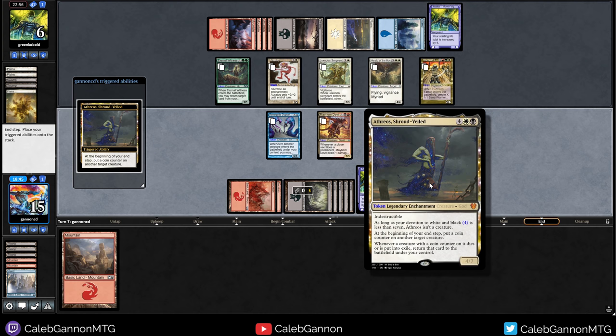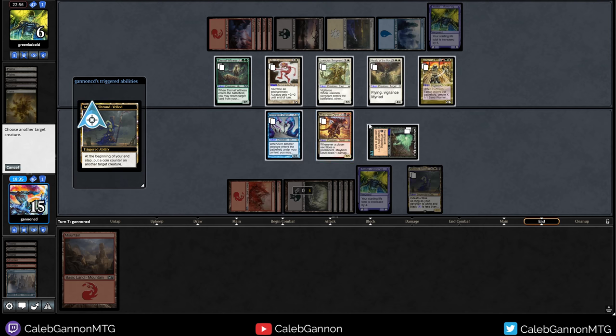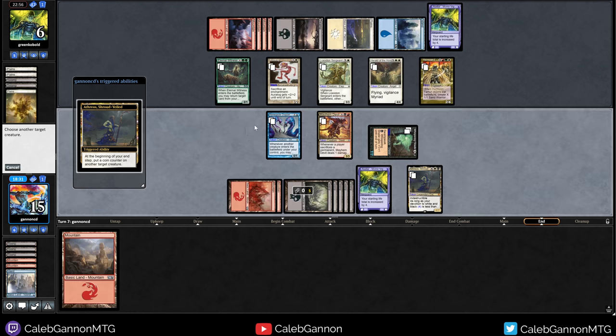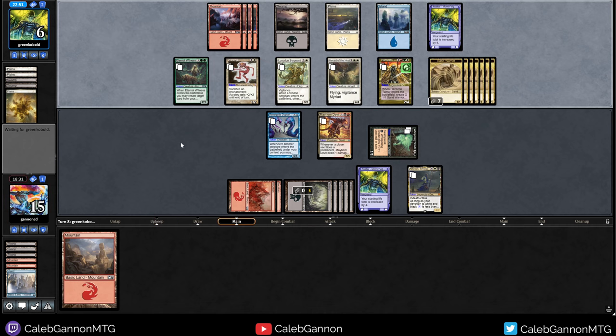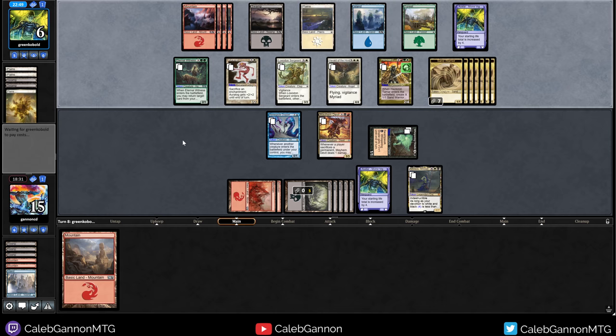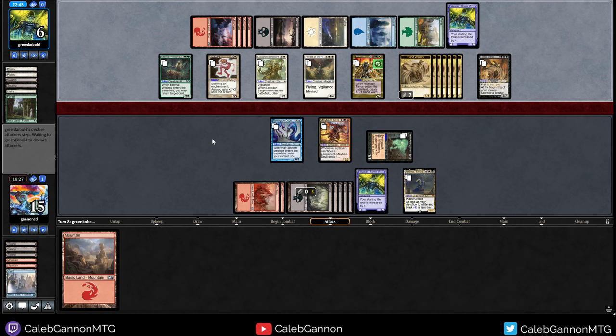Put a coin counter on another target creature — whenever a creature with a coin counter on it dies — that doesn't do anything because these are all tokens. Sure, I'll put it here. So they make Sand Warriors, but those can't block. So they basically need to find an answer that kills me or kills this, otherwise they lose. And that does nothing. Somehow we won that game, despite them having some good stuff.